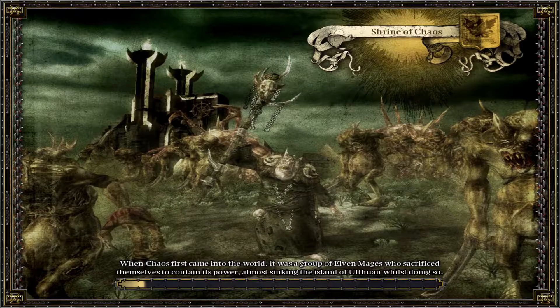When chaos first came into the world it was a group of alpha mages who sacrificed themselves to contain its power, almost sinking the island of Ulf Wain in doing so. We got a lot of those plate bearers now — we can see what they look like, they look like troll-slash-cyclops creatures. And then there's a hero in the middle. The shrine of chaos — we need to destroy this so Stefan can march onwards, because this is blocking their path.